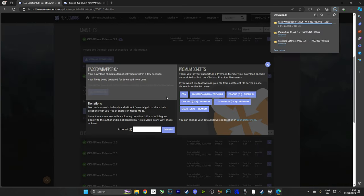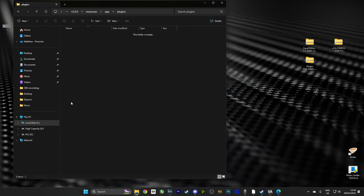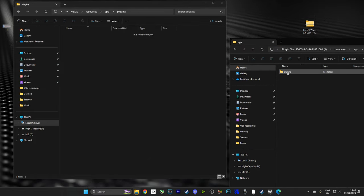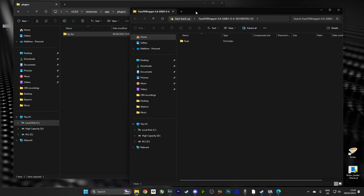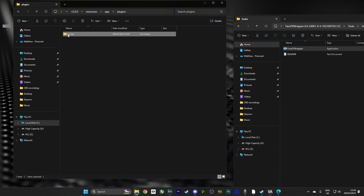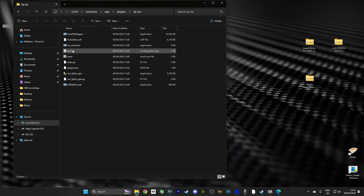So here we are. We're going to click Face Wrapper, Download, and now we have both of those files. Now we're going to head over to our C drive, open up the XVA Synth folder, scroll all the way through to Resources, App, Plugins, and we're going to drop the Lip & Fuzz plugin directly into there. Then we're going to look at the second download, which was the Face Wrapper, go inside there, and drag the Face Wrapper executable into the Lip & Fuzz folder, so that when I look inside Plugins and Lip & Fuzz, I can see the Face Wrapper and the Lip & Fuzz plugins. There we are. This is what the folder should look like.